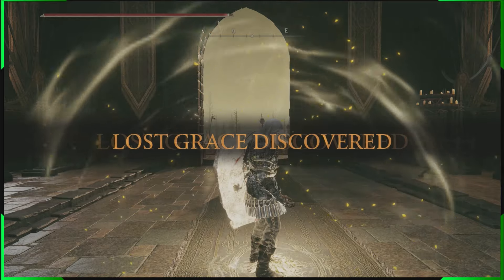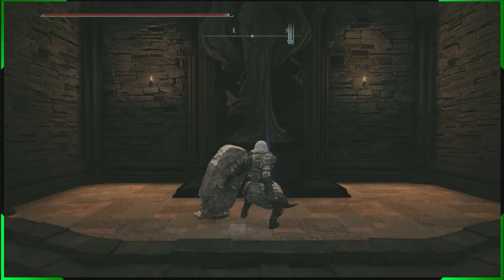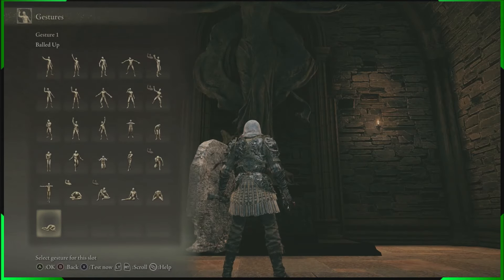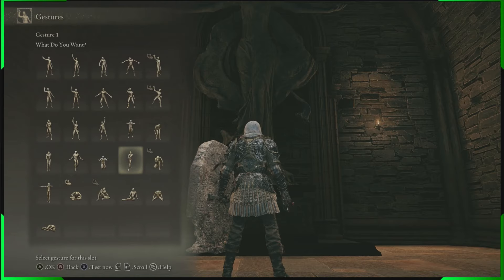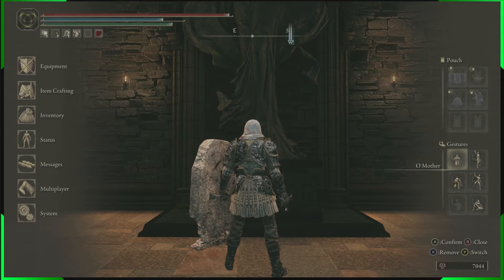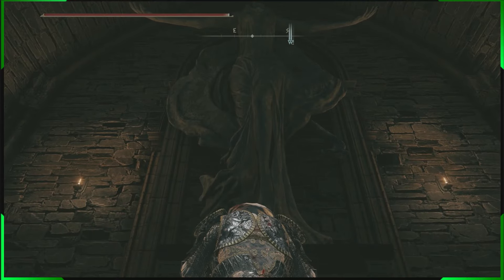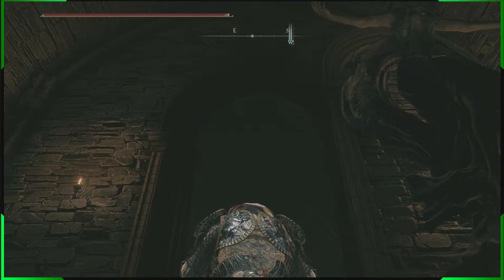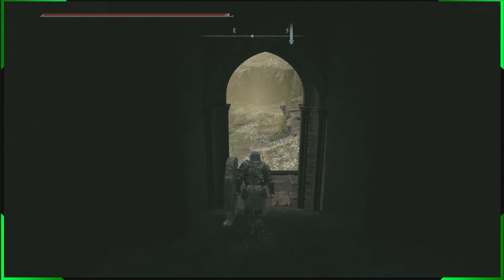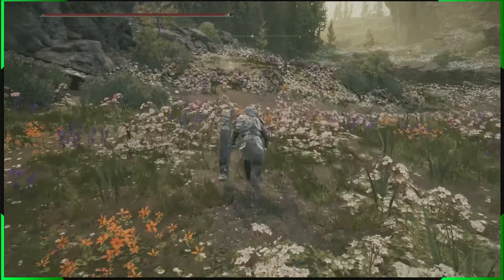Once you've made your way to this grace site, this is where you need the emote collected earlier. If you skipped that part, go back and get it. Select the 'oh mother' emote and do it right in front of the statue here — the statue will open up and reveal the new secret area. Come through and you get this beautiful new area with the grace site right here.